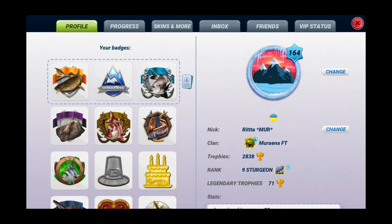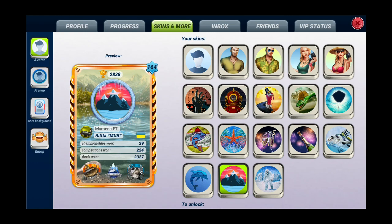So go into profile. You can see that the first tab is profile, next is progress, and next is skins and more. So our video will be about skins, avatar, frame, and card background.